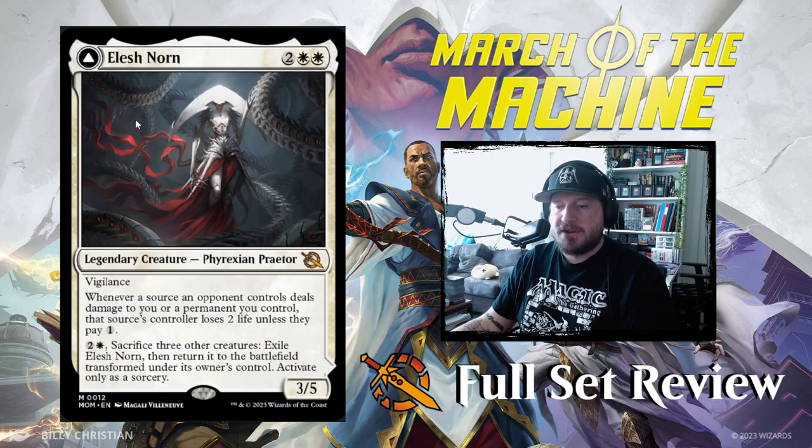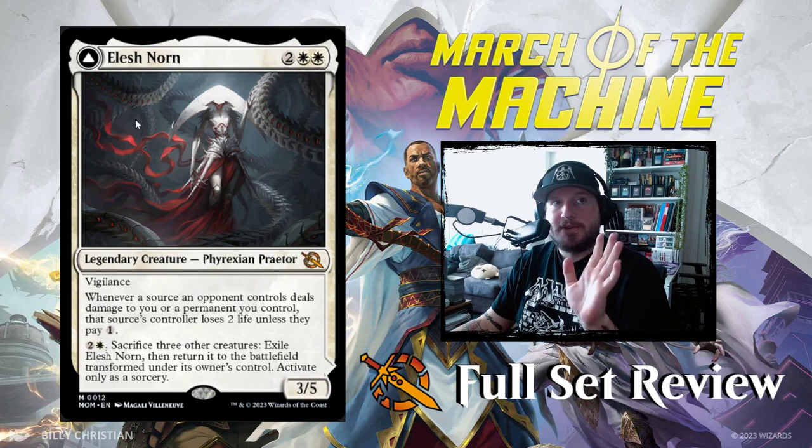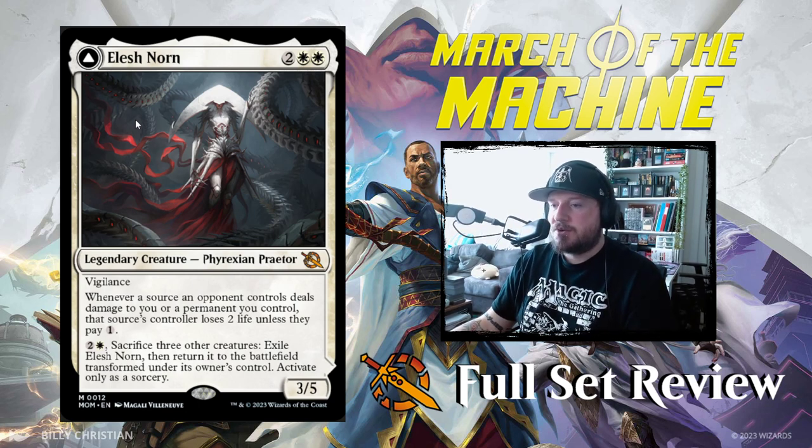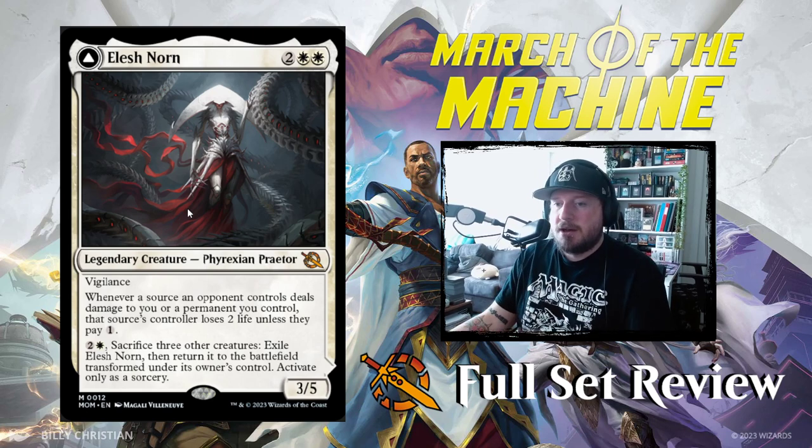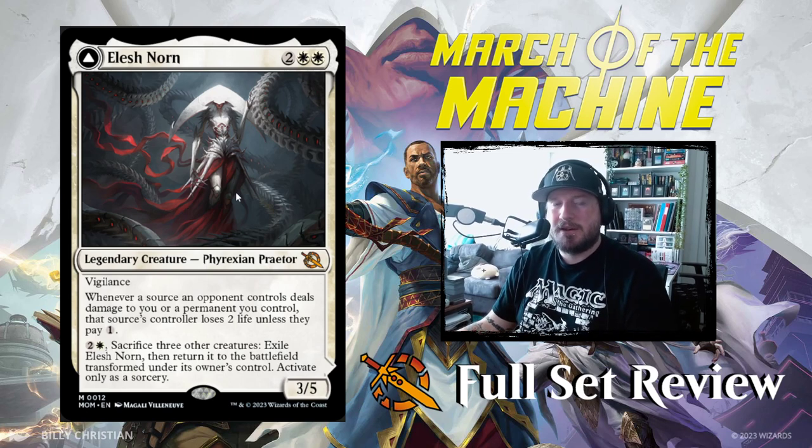Next up we've got Elish Norn herself. All 5 Praetors are in this set again as new versions, and they all have flip sides with a saga on them. Elish Norn is 2-white-white for a 3/5 Legendary Phyrexian Praetor with Vigilance. Whenever a source an opponent controls deals damage to you or a permanent you control, that source's controller loses 2 life unless they pay 1. You pay 2 and a white, sacrifice 3 other creatures, exile Elish Norn, then return it to the battlefield transformed. Activate at sorcery speed.